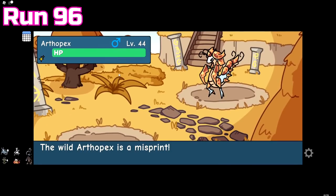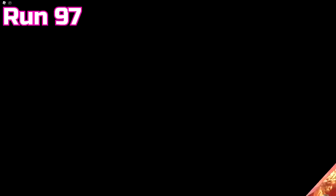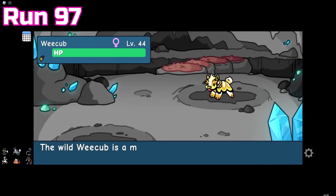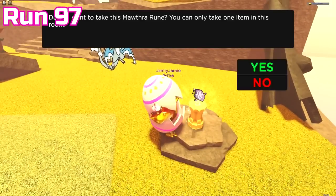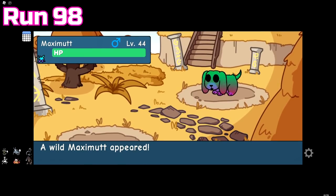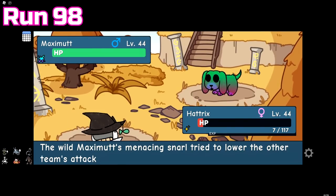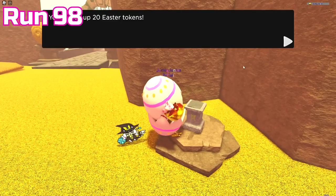Run 96's only rare encounter was a misprint Afropex, but at least we got to bully two squids, which I think makes up for it. Run 97 was pretty decent: a misprint WeCub, passing 8,000 overall Easter coins, and a Morveil runestone. Run 98 was pretty lackluster — not many encounters, the only rare thing was an Easter tint Maximut, of course, but at least we got a good amount of Easter coins.